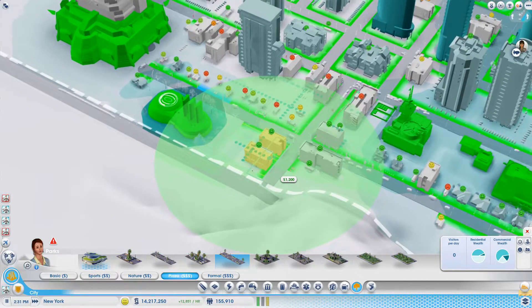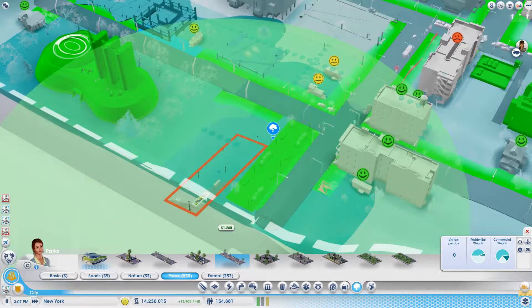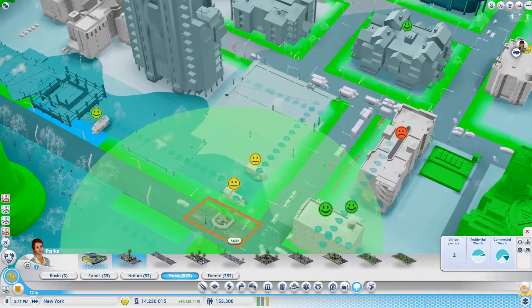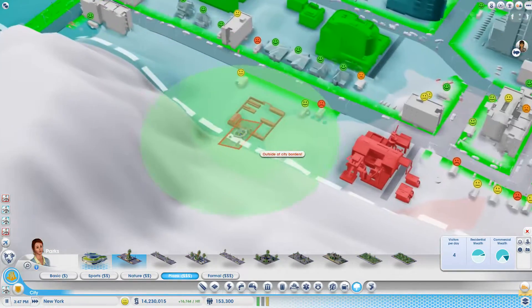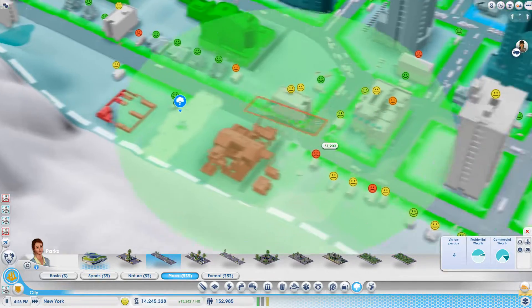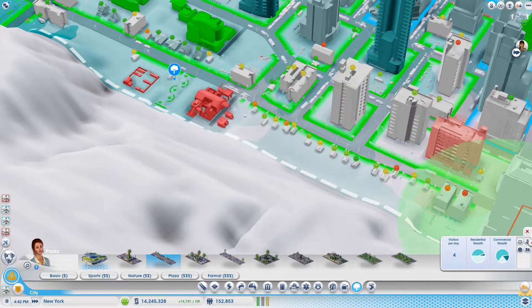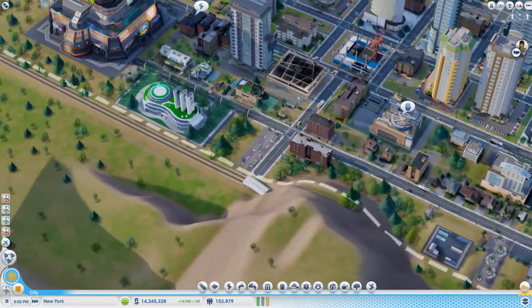Should I just put it in here? We're not going to be able to build a house there anyway, so we should just put another park down. There — look, instant upgrades. Yeah, that's high wealth now. Should we put that there as well to make some of them happy? Okay, we're good.